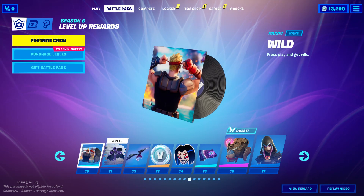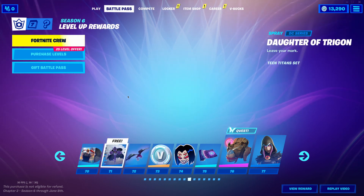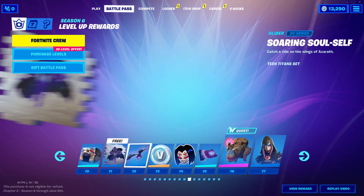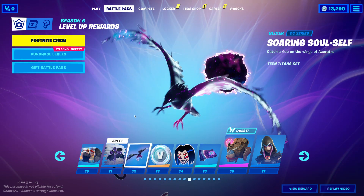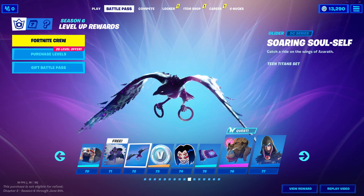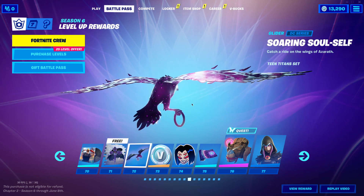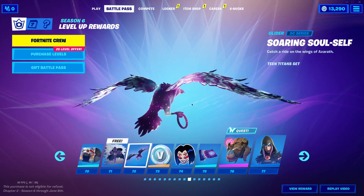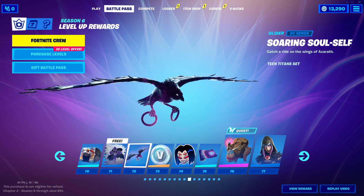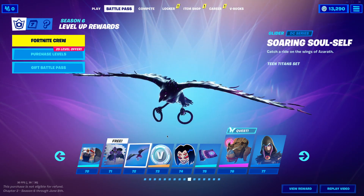And then we have another music pack — Wild, for Tier 70. And then we have a spray. This glider — I can't even believe that this is a battle pass glider. This doesn't look like a battle pass glider to me. It looks like a very expensive glider that you would buy in the shop. I just can't believe this — it's so well done.